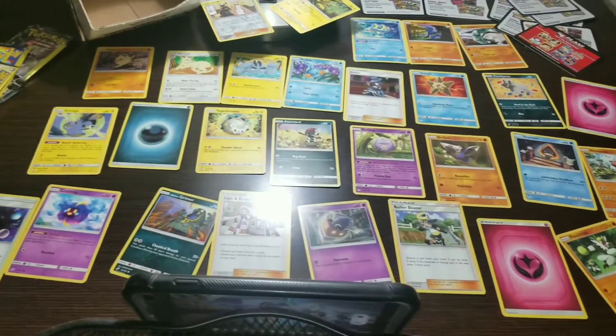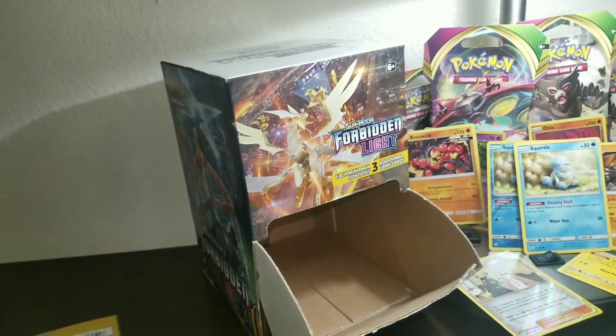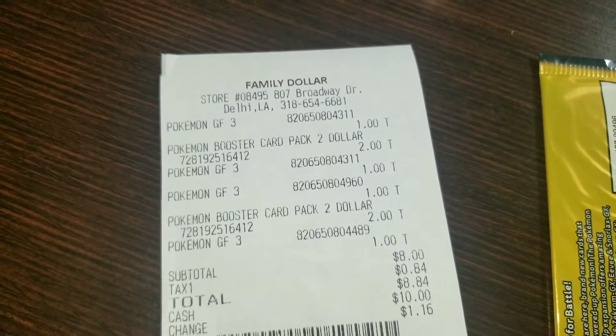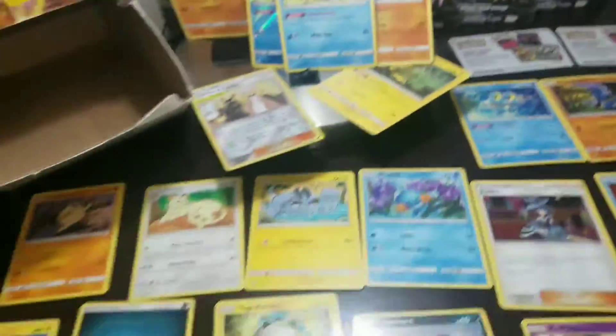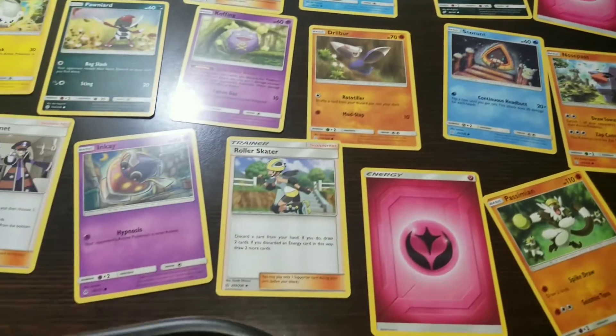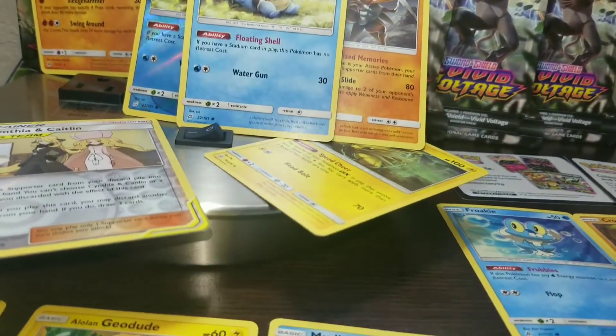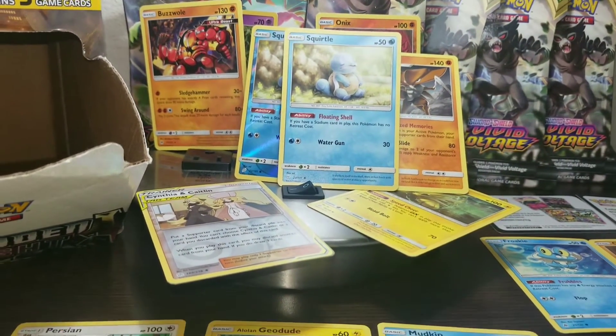That was all the Pokemon cards we got from Family Dollar for eight dollars. We even got the display box — the lady let me take it. The packs were one dollar each. Taking a look at everything: we got quite a few cards. The ones to note are the rares — double Squirtle holographic, a couple more rares. Guys, I really hope you enjoyed this. I had a great time — I can't believe we got so much value from dollar packs at Family Dollar. Just a great experience for eight dollars.